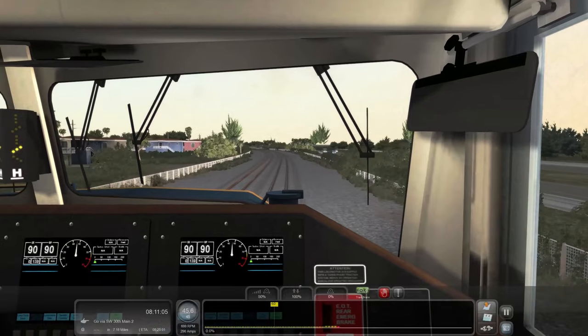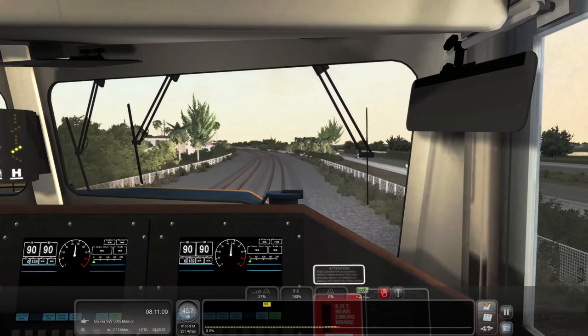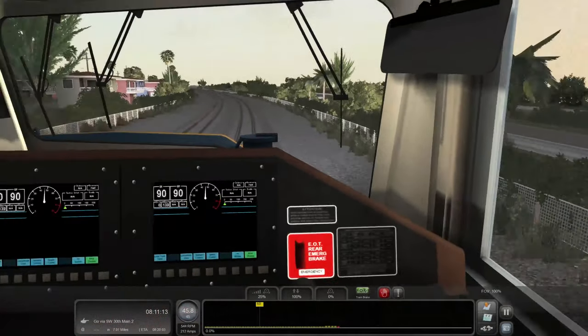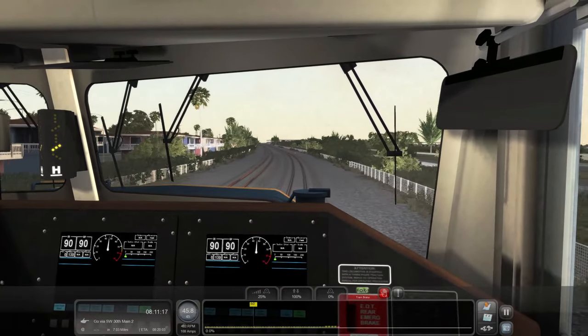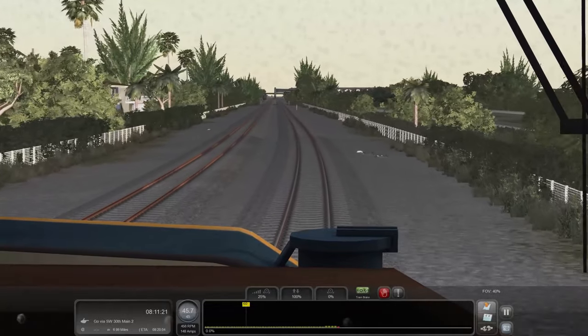We're coming up on 46 miles an hour, so we're going to start throttling the train down before we hit 60 — we're about three-quarters of the way through to that 60 limit. Train is slowing down now. And that's not a crossing — that is a bridge.